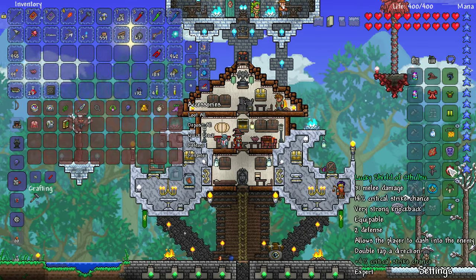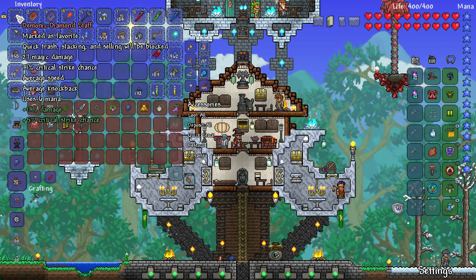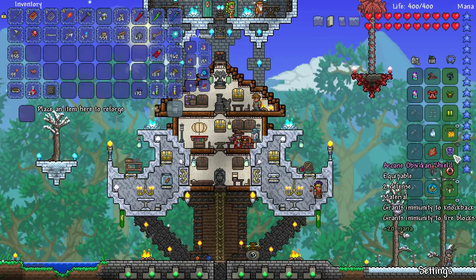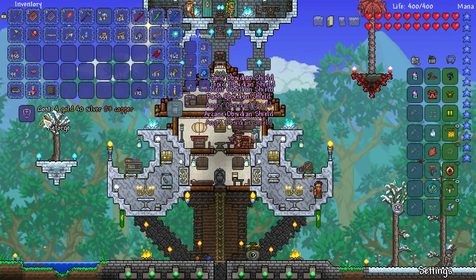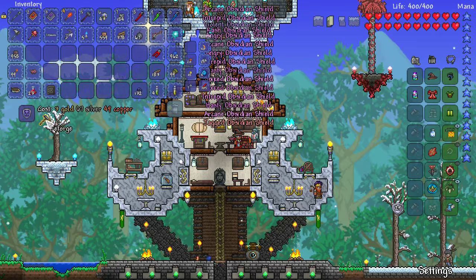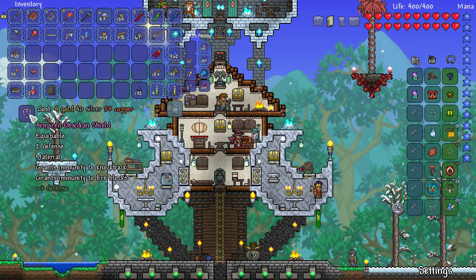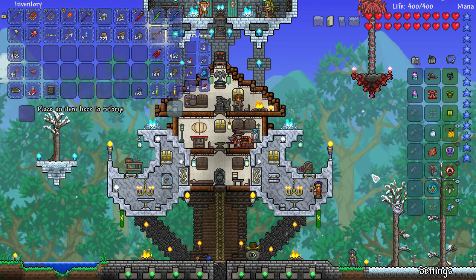We could take the Cthulhu shield for the dash and extra defense - that's 31 defense. We've got a fair bit of lucky which gives us a really nice crit chance. Maybe we'll just reroll our obsidian shield then. I'm not liking menacing at the moment - I think it's better late game but not so much early on. I'm looking for lucky. We might have to stop being so picky. Yeah, maybe defense - 34 defense, that's pretty nice, and I've got a few crit modifiers. I'm happy with that.